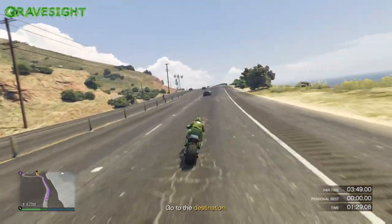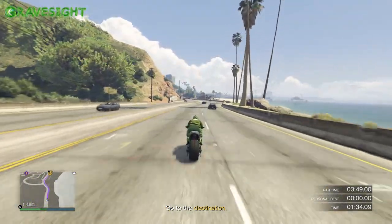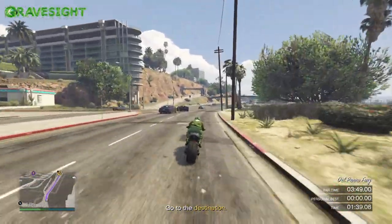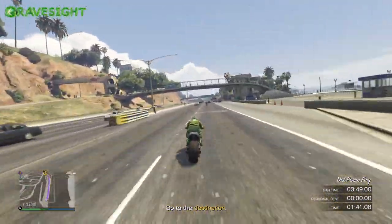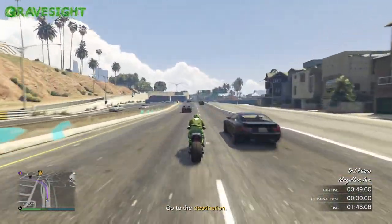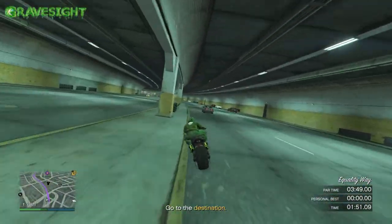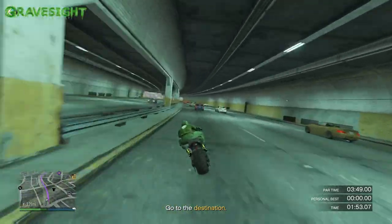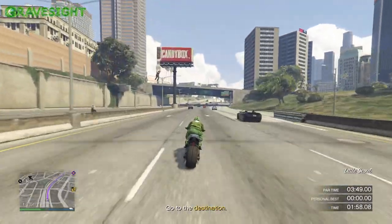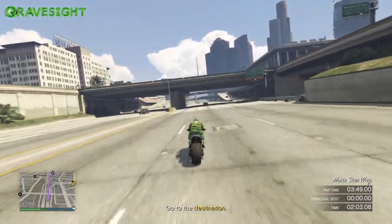This is the path I suggest you guys take — one of the fastest and easiest methods for this week's time trial at North Chumash. It's kind of crazy because we have to go all the way to the other side of the map, but using the Hakutu Drag with the HSW modifications makes this possible. Right now we're looking really good on time. I'm already at the city, almost in the middle of it, and it's freeway all the way there. I'm gunning it as fast as this bike can go to save as much time as possible.